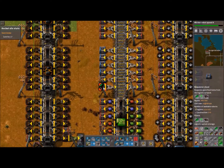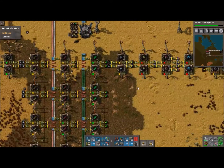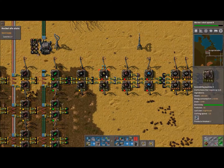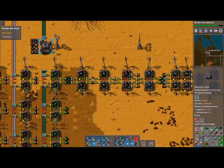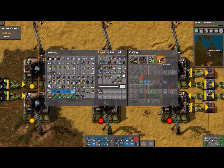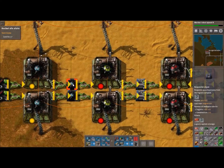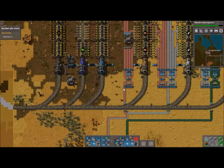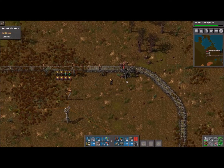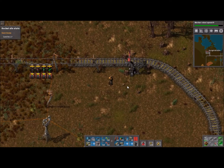There's 281 and 68 in there, so it should have had enough. Well, this is nice that it's starting to make them, because now we can start making stuff down here that we need. You can see we've got 100 capsules sitting in there. I'm not sure what this thing needs. Green capsules require red and defender capsules — we don't have any red in there yet because we haven't gotten a red train in. I'll have to ride the train and see what the heck's going on.